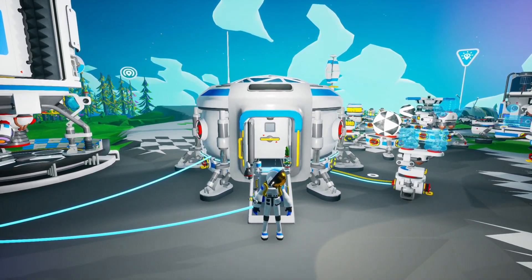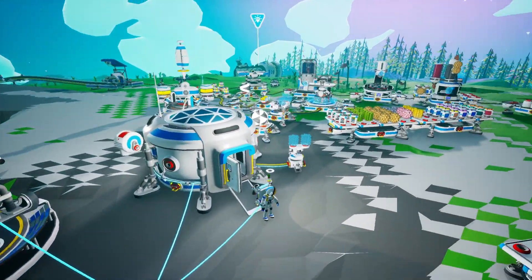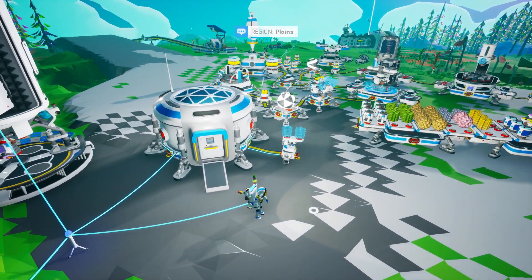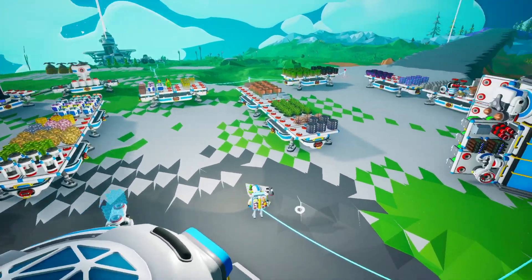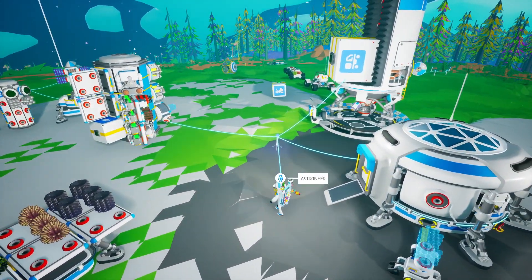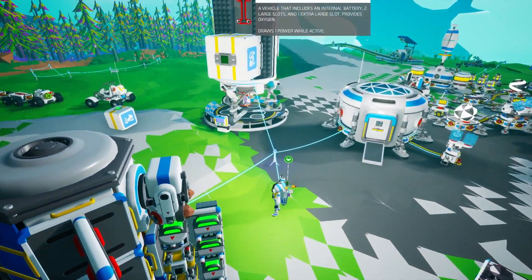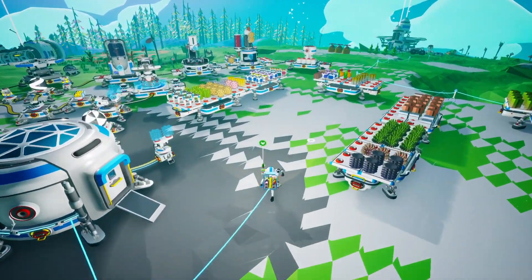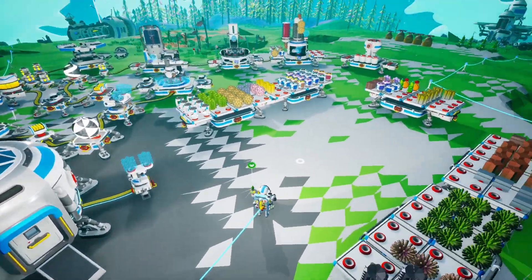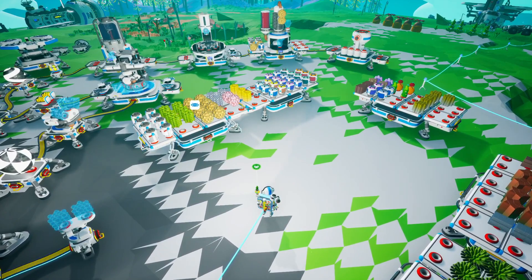Hey everybody, welcome back to Astroneer. We are here on Sylva, back at our base. I had said at the end of the last episode that I was going to start working on the rail missions, but before we do that I did want to get started with a little bit of automation to prepare for the future. We've been a little bit hard pressed to find ammonium here on Sylva.